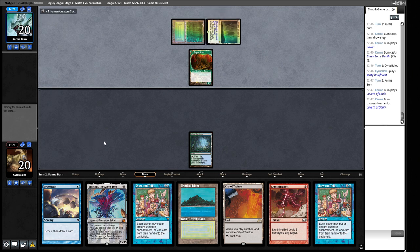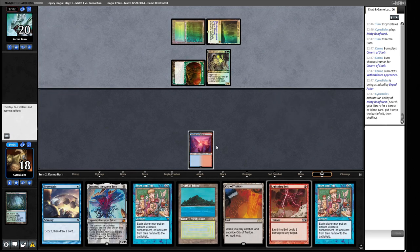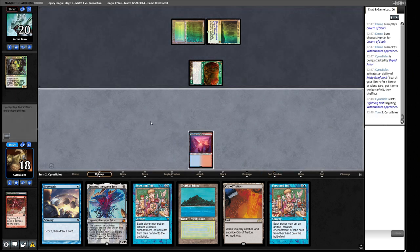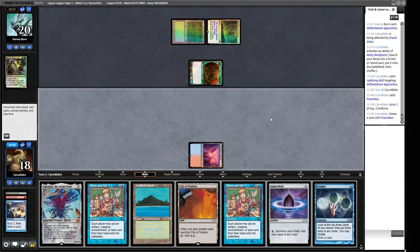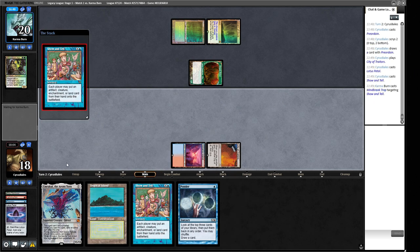Cavern of Souls makes Force of Will less appealing. Our opponent casts something with Cavern naming Human, then changes to green and black — a Witherbloom Apprentice. We Lightning Bolt it immediately when they have no mana up. We draw a Lotus Petal, so we Preordain to find Omniscience. We bottom two bad cards and draw a Ponder. They have three specific cards to win: Witherbloom Apprentice, Chain of Smog, and any land. If they have it, they have it — we can kill them in one turn cycle so we jam. Mind Break Trap — unexpected, but we have another Show and Tell so it's not the end of the world.